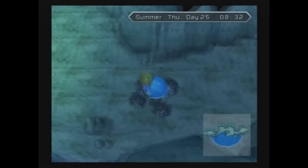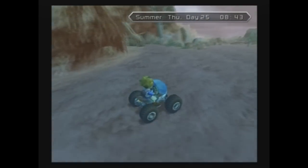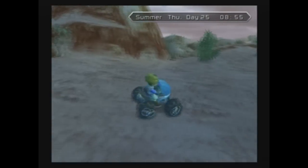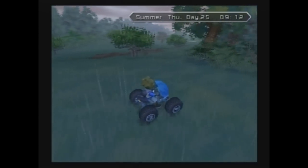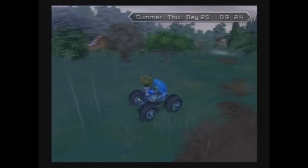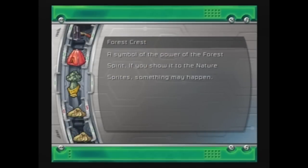So we'll just drive on along back to that area. There's not a whole lot to do in the deserts or the plains area at the moment. I've picked all the fruit on the fruit trees and I don't really feel like doing any fishing. I will point out that I did go speak to the fisherman and he taught me how to ride wild horses out in the plains. I'm going to get off my buggy and take a look at the Forest Crest description again: 'A symbol of the power of the Forest Spirit. If you show it to the Nature Sprites, something may happen.'